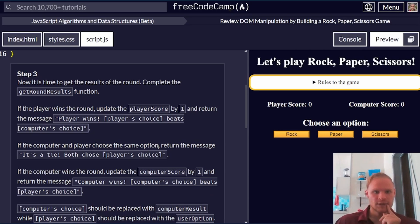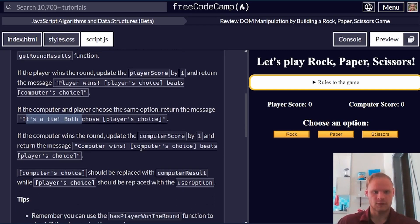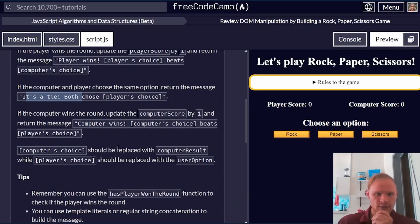Step number three: now it's time to get the results of the round. Complete the getRoundResults function. If the player wins a round, update the player score by one and return a template string message. If the computer and player choose the same option, the message is a tie.